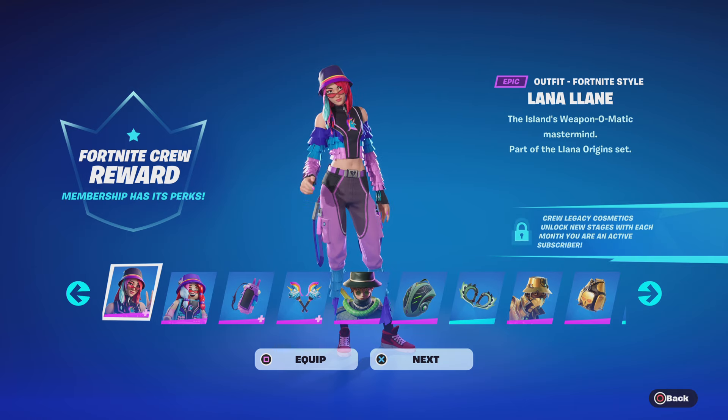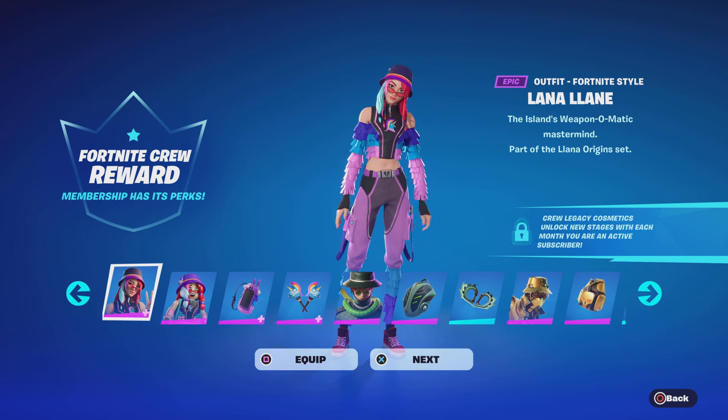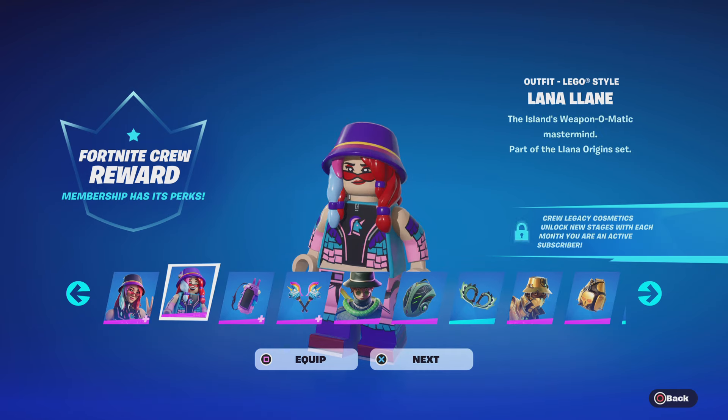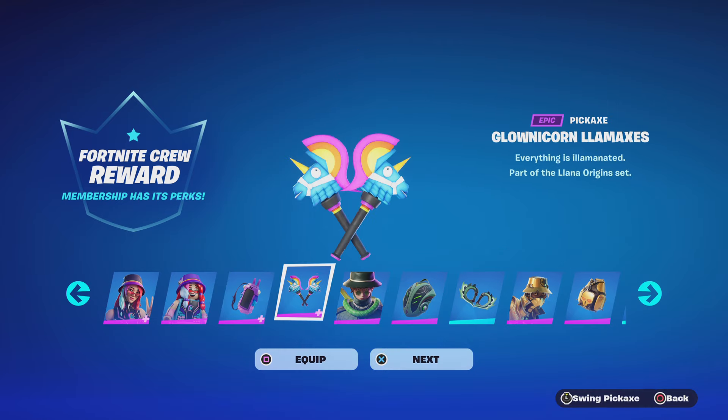Today on Fortnite Clipsake, I got my crew reward. I got the Llana line — the Island's Wep-O-Matic Mastermind, part of the Llana original set. She also comes with a minifig Bat-Bling, which is the Lamp-O-Matic blaster, let loose, part of the Llana set. Got the Gold Corns Llama Axes — everything is Llana-themed.